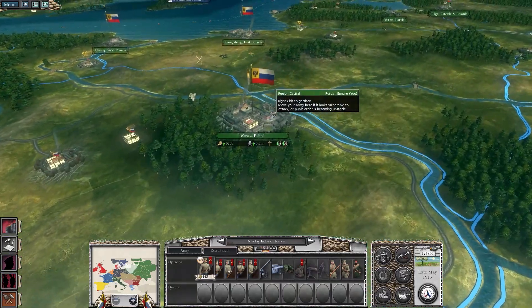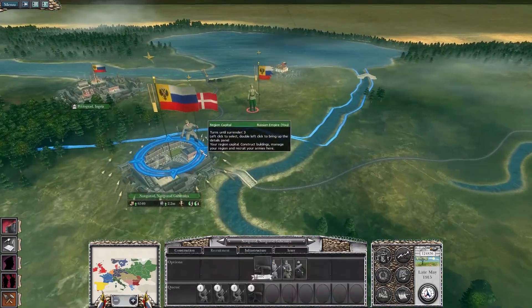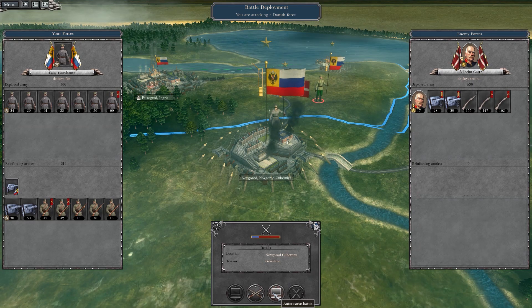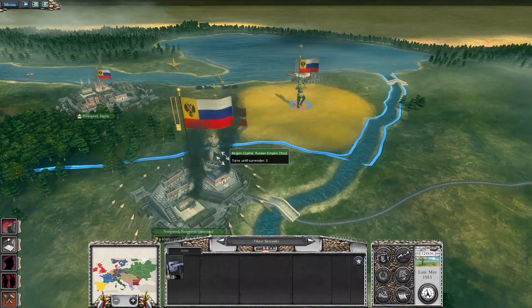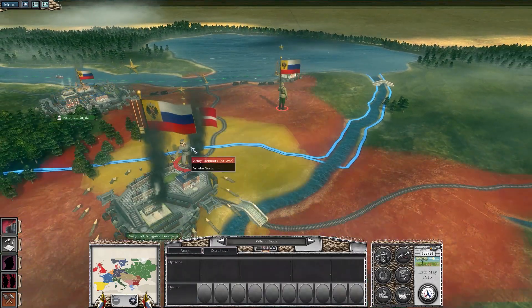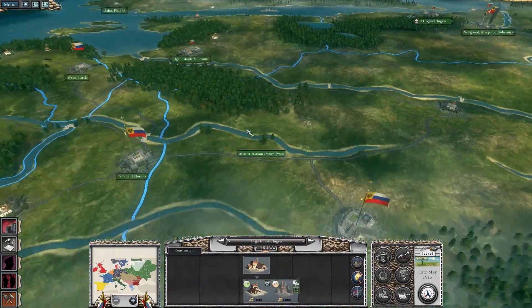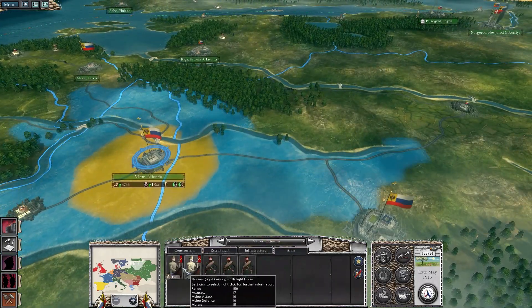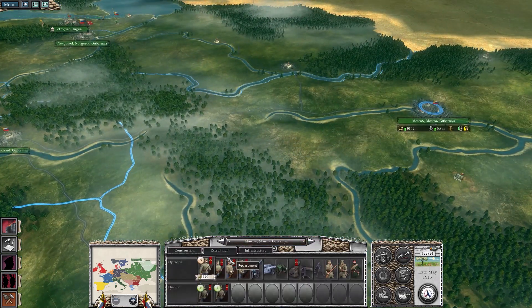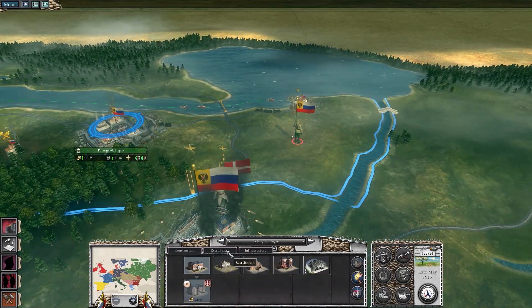It looks like these armies are finally all set to go, so in a few turns we'll be able to assault Breslau — that's going to be a fight for sure. They've definitely consolidated around that city. I probably should just fight them, but this is a serious army right here. Let's send some cavalry up there.